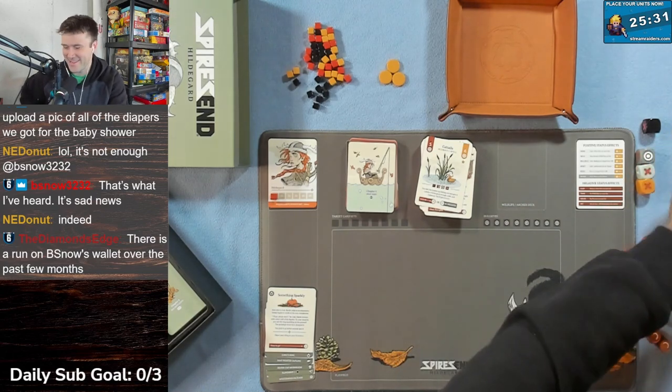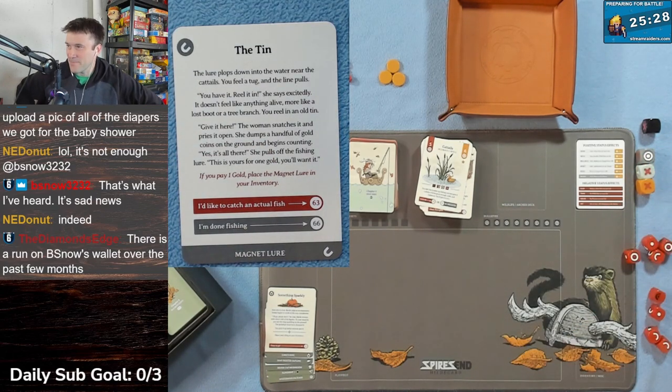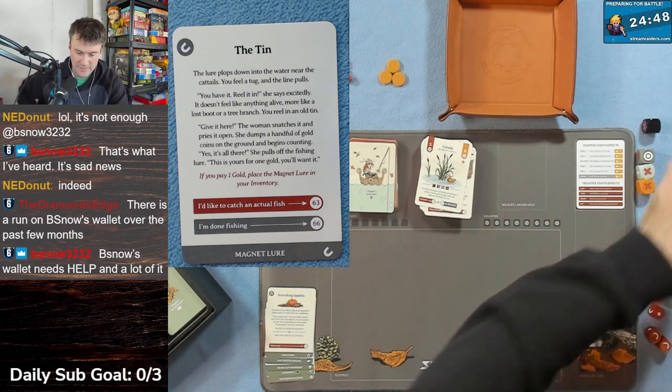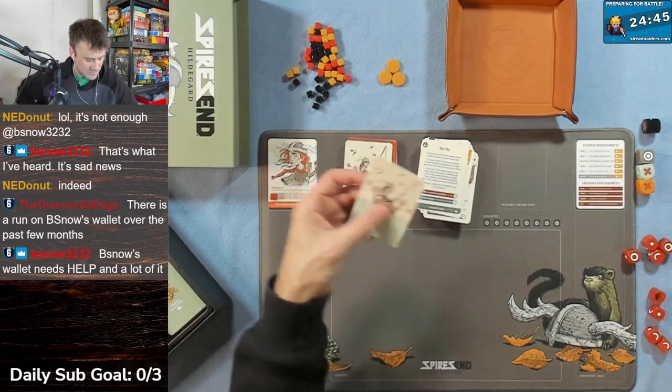Card 62 - The Catch. The lure plops into the water near the cattails. You feel a big tug - reel it in! It doesn't feel like anything alive, more like a lost boot or tree branch. You reel in an old tin. 'Give it here!' the woman snatches it, prizes it open, dumps a handful of gold coins on the ground and counts them. 'Yes, it's all here.' She pulls off the fishing lure - it's yours for one gold. I don't have one gold - I lost it all.